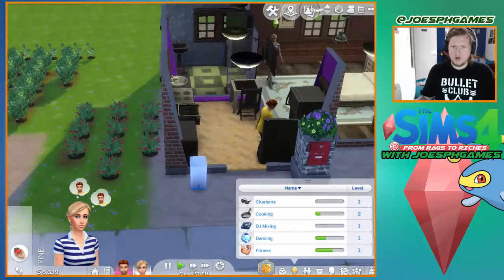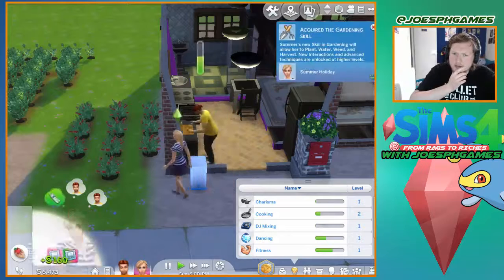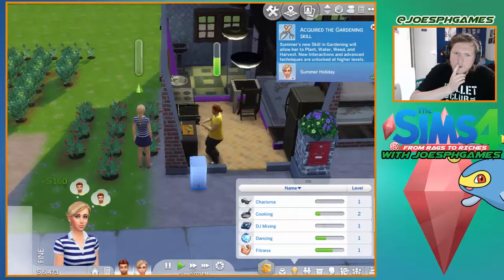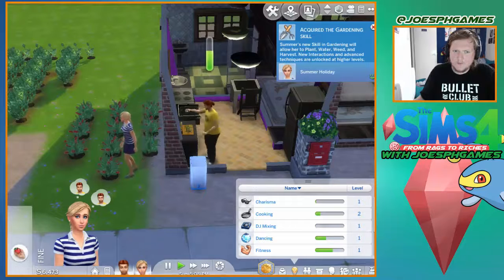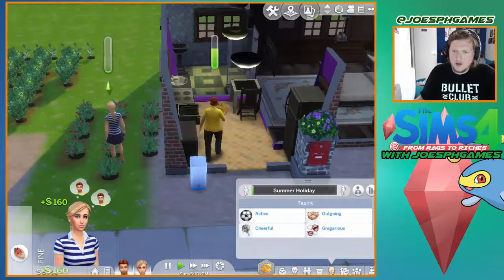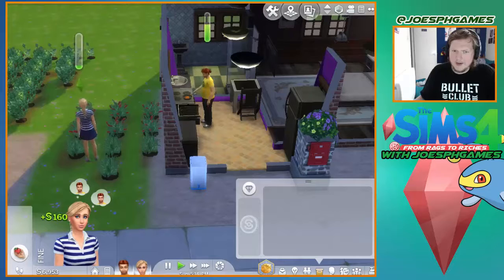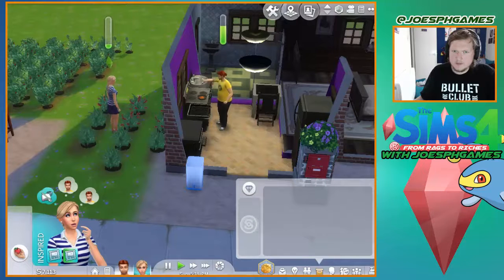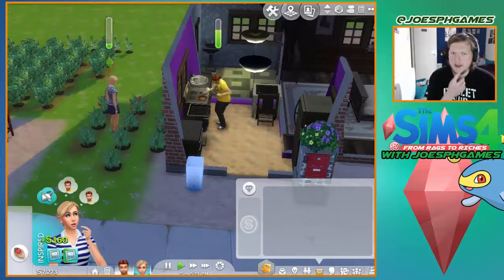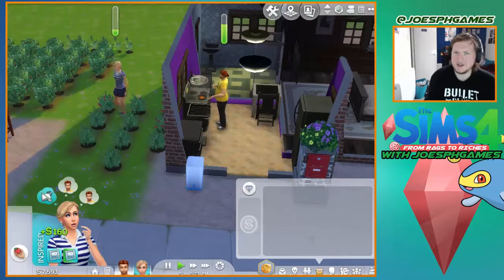You're gonna sell all my vegetables — yeah, sell all my vegetables. There we go, now we're earning money! Now we are earning money, and the sim is making sweet and sour pork.